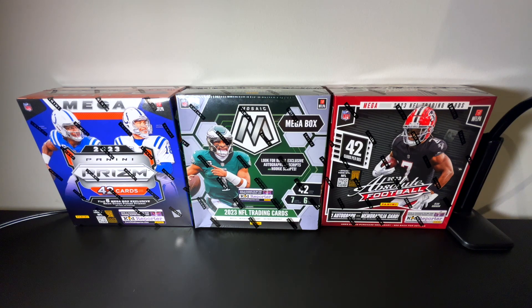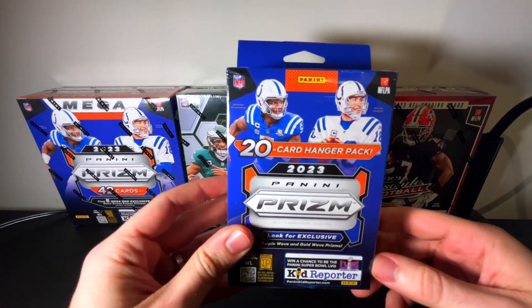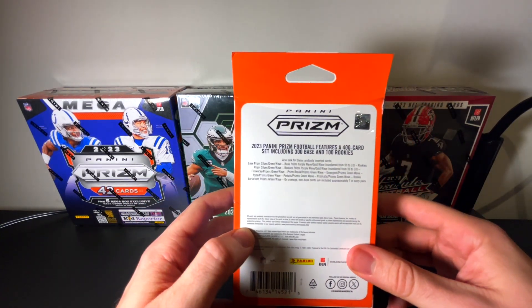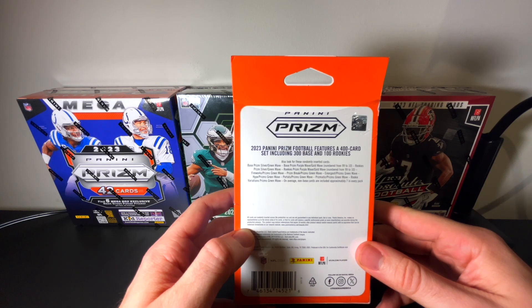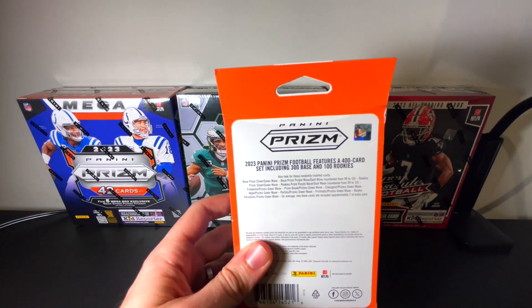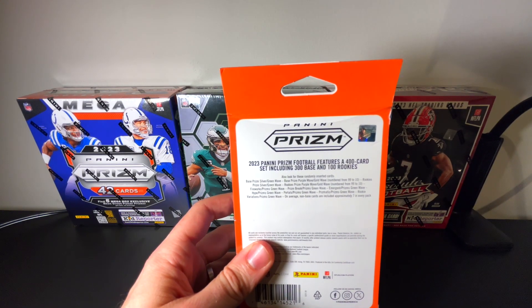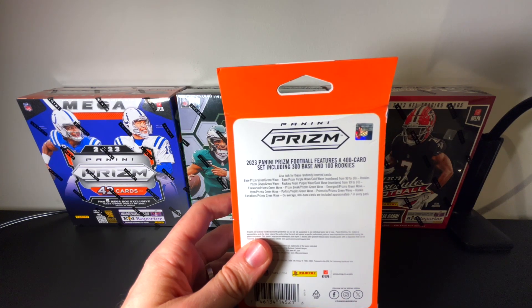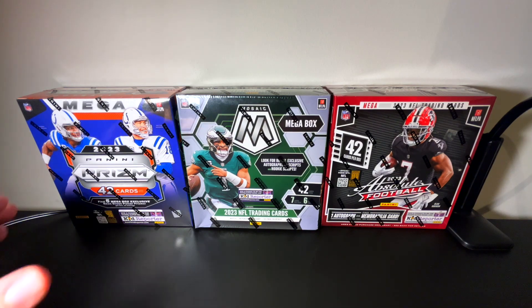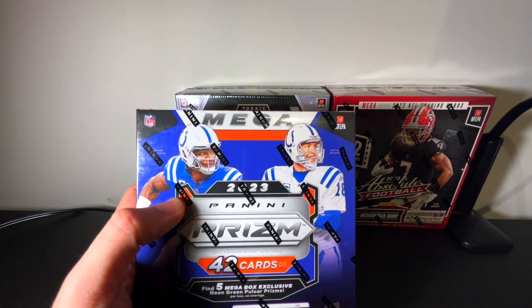Before we get into that, we just want to go over again — we do have the February giveaway going. We have this hanger pack, and it comes with the possibility for numbered cards. Not all Prism retail has those numbered cards, so definitely want to try and get this if you can. In order to be entered, you need to like, comment, and subscribe on any of the videos from this month — any of the previous ones or this one. Feel free to enter and let's get into the video.